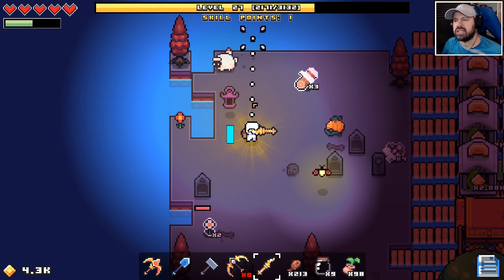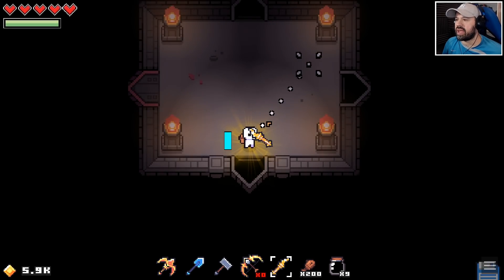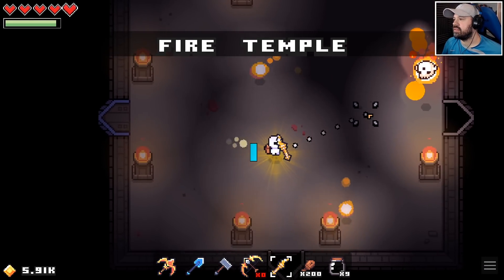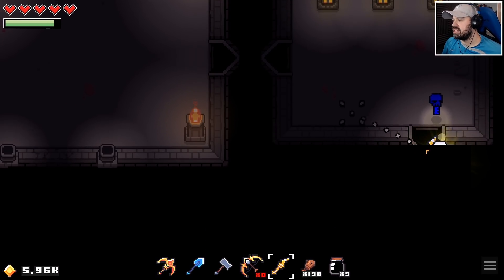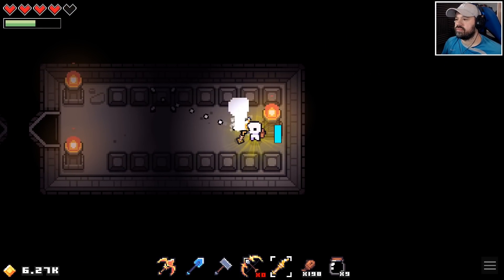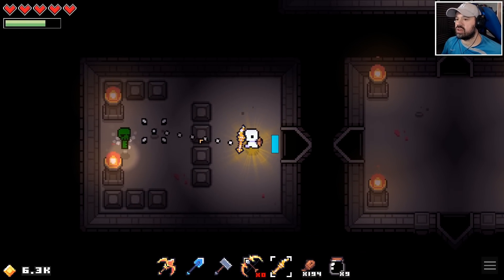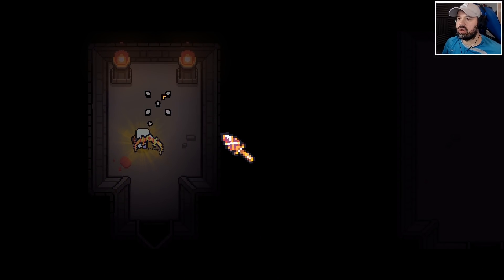Now that we have more powerful weapons let's check this back out. And that was easy — secret passage! We got a red key — that opened the red door. And here's the green key.